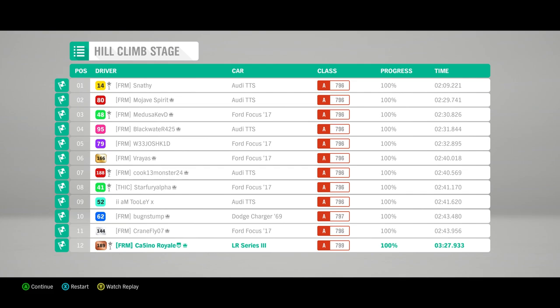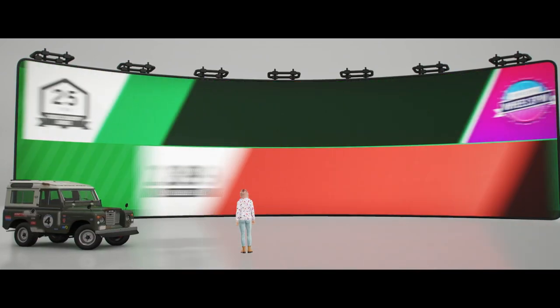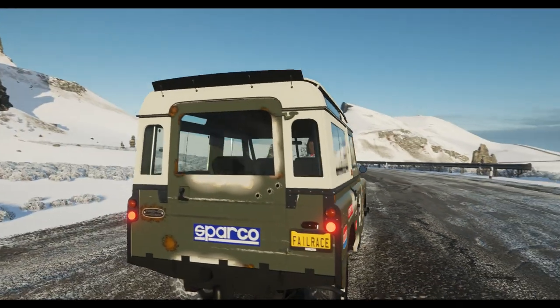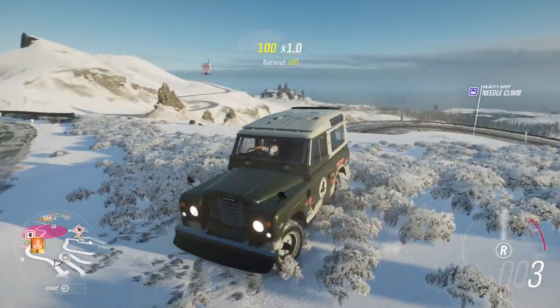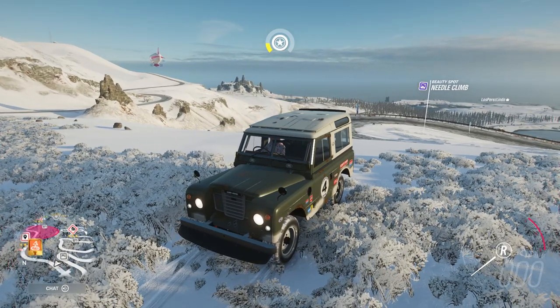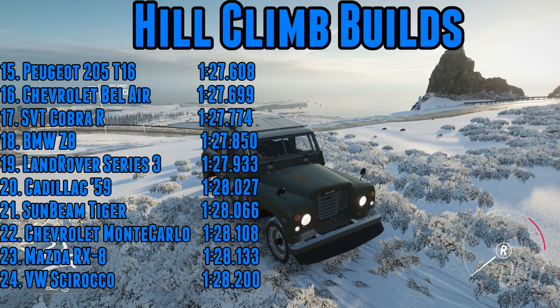That was actually a pretty solid run — that went better than expected. We got everything just about spot on; I found more time than I was expecting in that one. A 1:27.9 when you remove the waiting time for the start — that's actually not awful. It's not the easiest thing to drive, certainly up that course; there is just no grip, no grip for taking those hairpins, which is kind of what I was expecting once I saw the build come out. But there is a lot of power, a lot of torque. With the all-wheel drive it gets out of the corners well and can accelerate away out of the turns nicely. The 1:27.9 will put the Land Rover into 19th place.